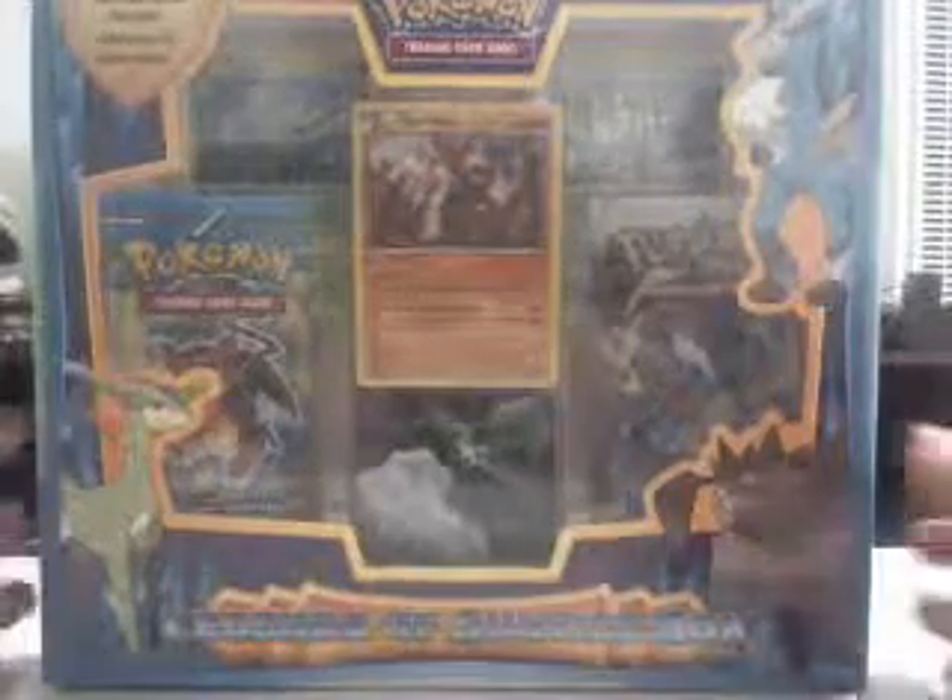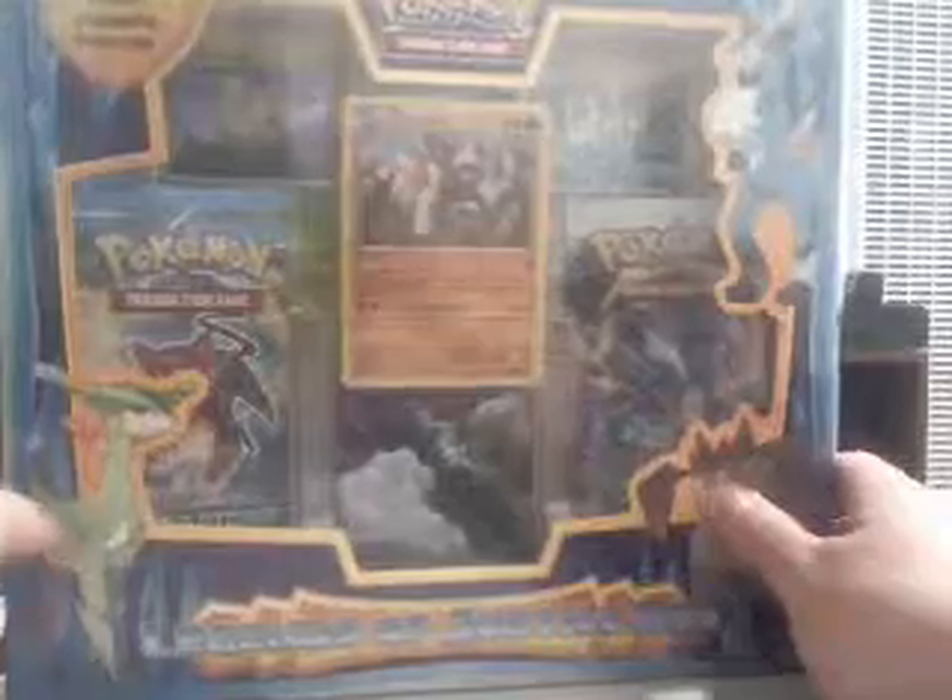Hey guys! Sora here and today I'm going to be opening this Heroes of Justice box. It comes with a holographic card of each of the Musketeers, a Plasma Storm Pack, an Emerging Powers, and a Boundaries Crossed Pack — Boundaries Crossed being one of my favorites. So let's get started.